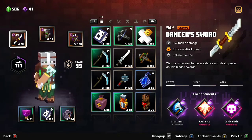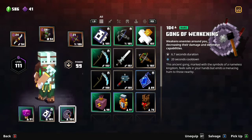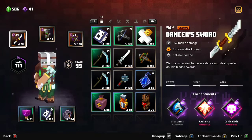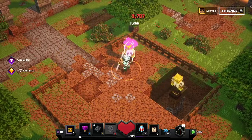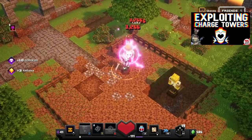My current build uses the gong of weakening to lower enemy defense and reduce their damage output — a win-win for melee. I combine it with the deathcap mushroom to greatly increase attack and movement speed, and the dancer's sword with the relentless perk — 10% chance to gain 50% attack speed after a kill for up to 15 seconds. On top of that I have sharpness for damage, radiance for healing, and critical hit for triple damage. Normal attacks deal about 1,000 to 3,300 on crits, but with the gong of weakening active that jumps to 3,200 to 9,700.